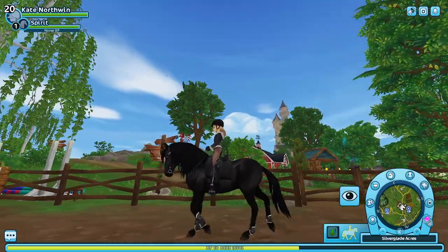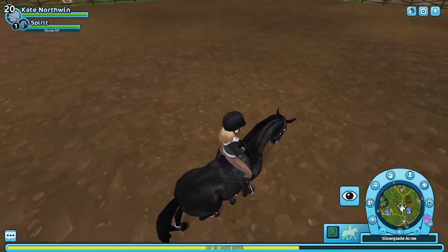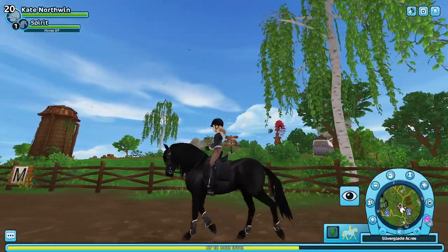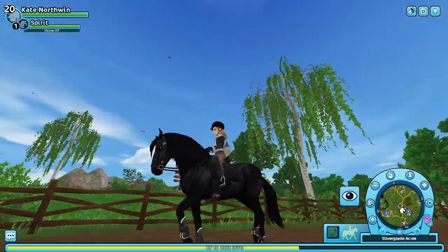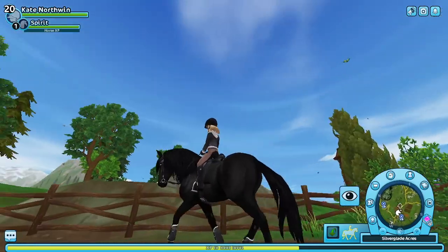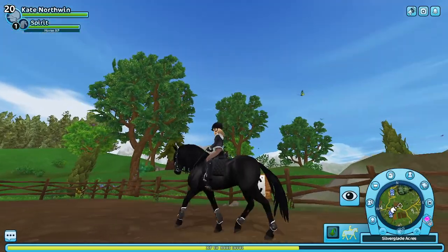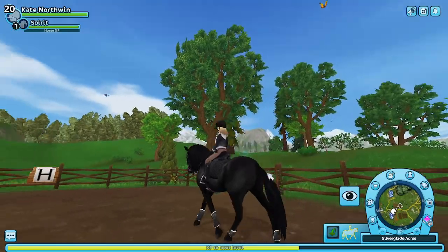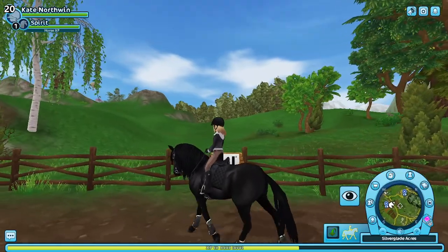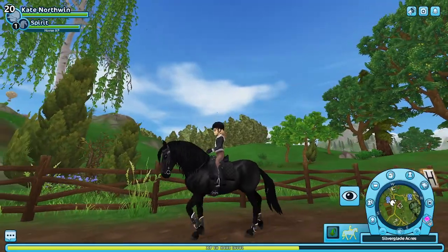The trot is really nice. My character might be on the wrong diagonal, but I can't quite tell. The saddle looks great — you can actually see the details on the girth. The tail looks a little stiff at the top but flows at the bottom, which might actually be how Paso Fino tails look in real life since I've never ridden or seen one. The mane and forelock move really nicely, and the tail isn't clumpy.